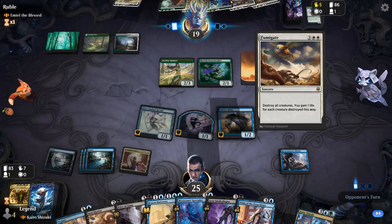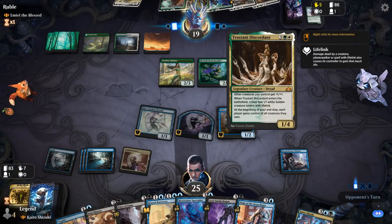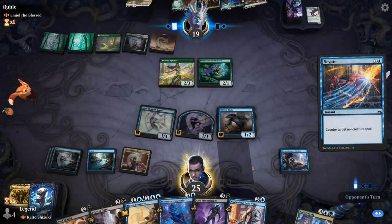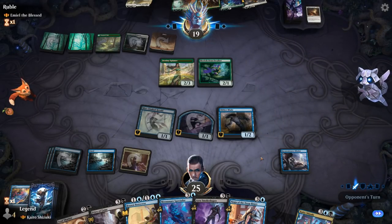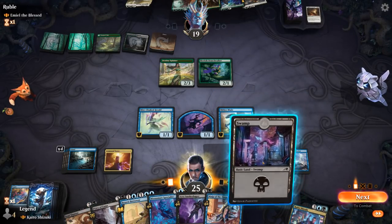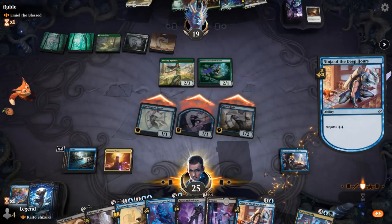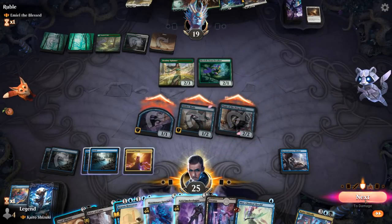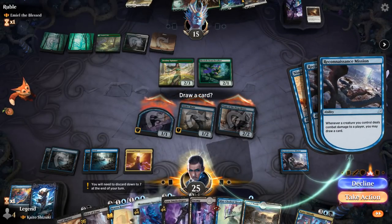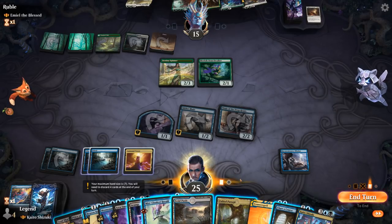Opponent's going to reduce our enchantments — we'll negate. Just going to attack with the team, ninjutsu Ninja of the Deep Hours. Then we can maybe use Smoke Shaper as a combat trick to make our ninja indestructible. Counterspell is huge. Don't need to draw more cards with Chart a Course — can maybe replay Heralds, play Fetid Pools, keep up Counterspell and Brazen Borrower.